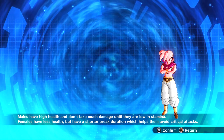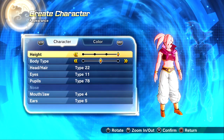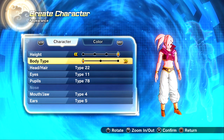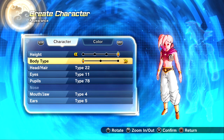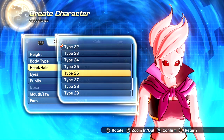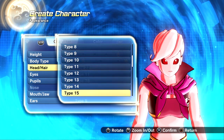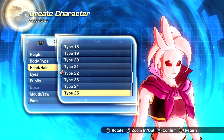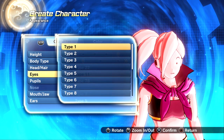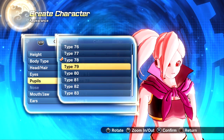Let's see if we have anything new for the females! The height seems to be the same, I think. Same with the body type — I would do thin and tall. Head or hair type — everything seems to be the same. I think everything's the same. So we don't have any new updates — it seems like the new update is just for the male Majin.